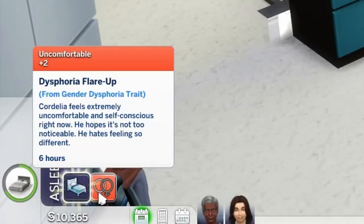While Cordelia is asleep, she's having a dysphoria flare-up which is an uncomfortable moodlet. It says: Cordelia feels extremely uncomfortable and self-conscious right now. She hopes it's not too noticeable. She hates feeling so different.